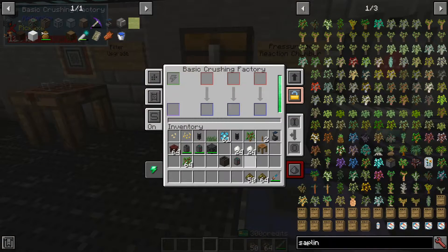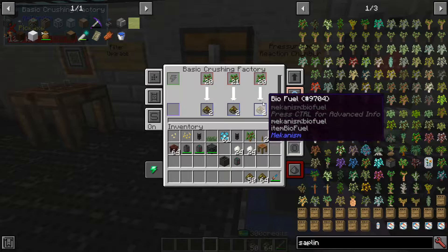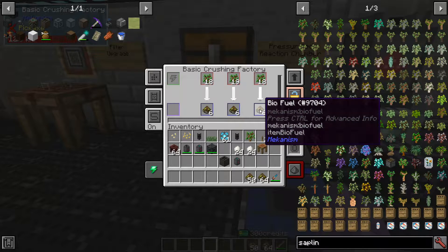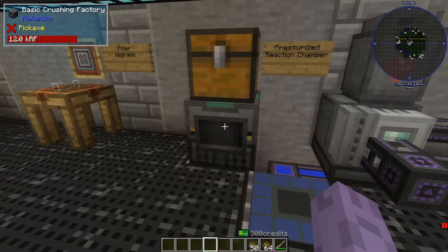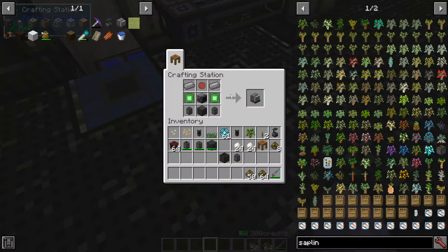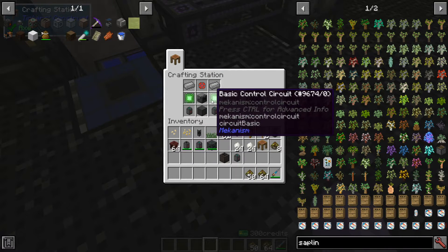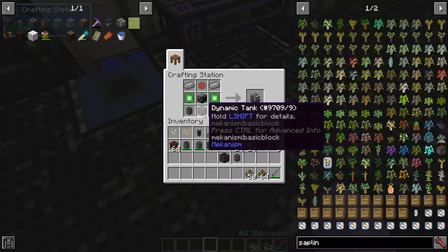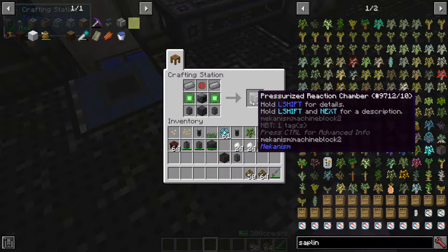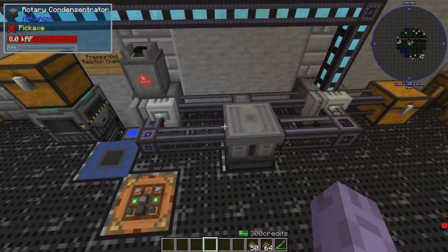We're first going to start with some biofuel, which is something we can make in a crusher with saplings, seeds, or any of those organic materials. Go ahead and put some in there — it's going to make one sapling for two biofuel. We're going to go ahead and insert it into a new machine called the pressurized reaction chamber. It's a little pricey — it's going to involve some steel, some enriched alloy, an enrichment chamber, two basic control circuits, two basic gas tanks, and a dynamic tank. I would go ahead and make two of these PRCs, because it will take two to actually make HBPE.